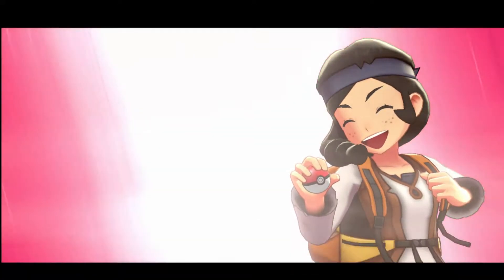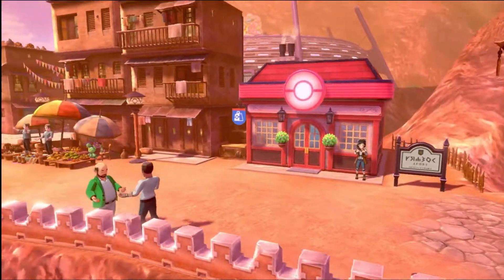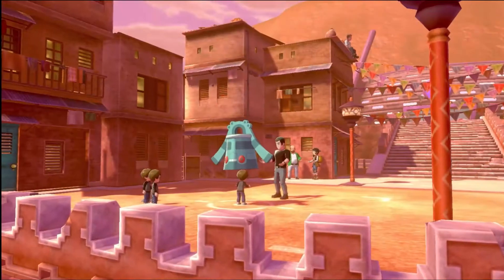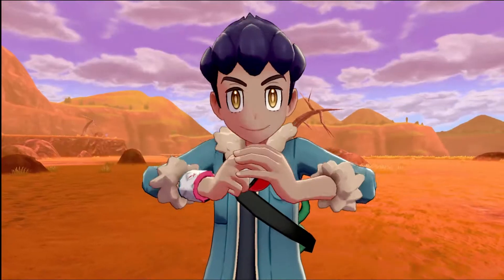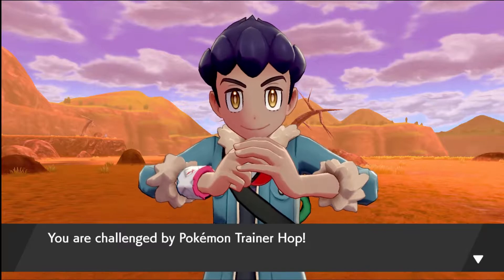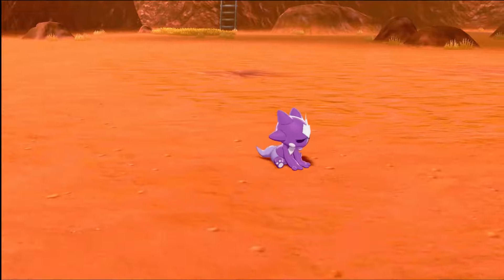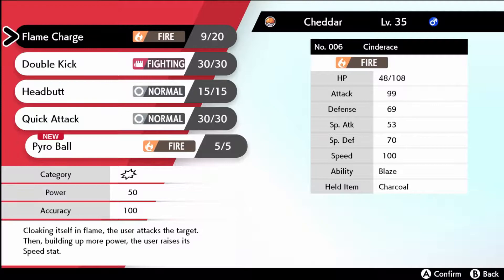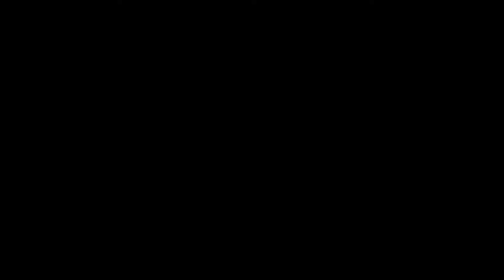After a bunch of long trainer battles, we finally make it to Stow-on-Side — I'm probably pronouncing that so wrong. Once I enter, I do a little bit of shopping, then Hop challenges me to a fight. Looks like it's time to show him his place in the bigger picture. And then Sparks just died.